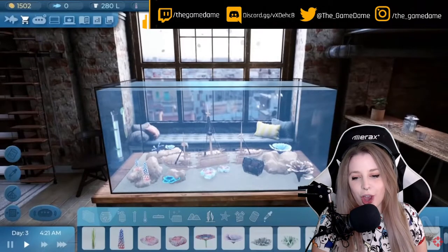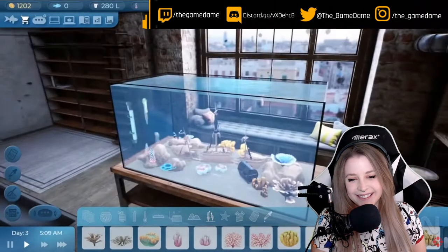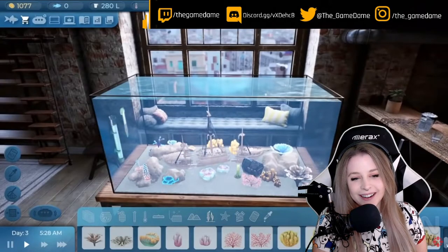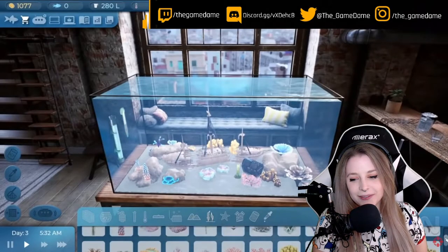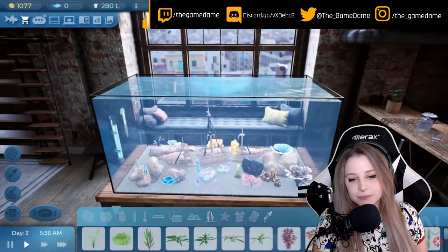Marine biology — amazing! Let's add a few more saltwater plants to make the aquarium more vivid. There are not many species of saltwater plants, so I will choose turtle grass and algae.